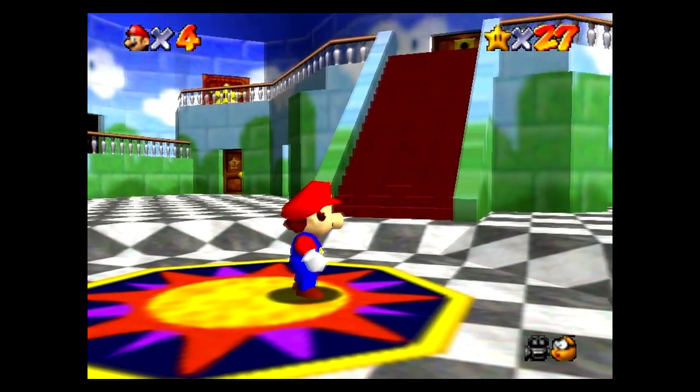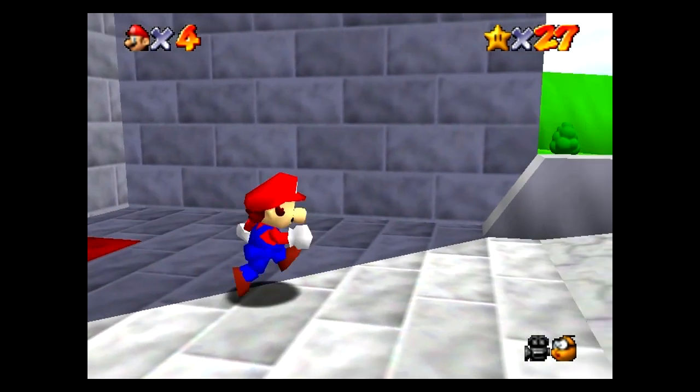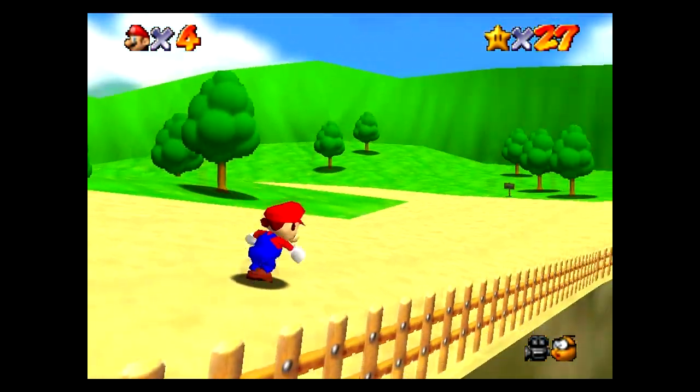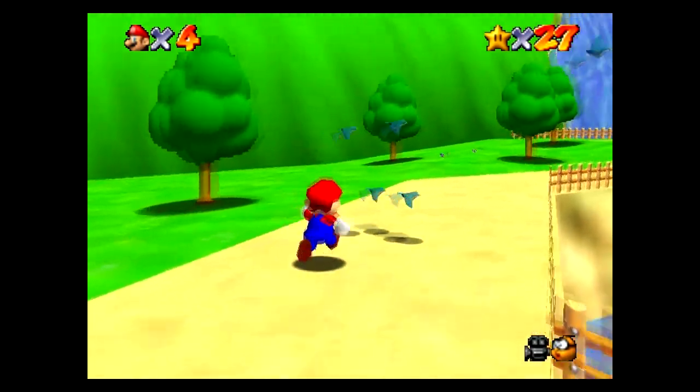I was asking about the green cap and a bunch of you guys were saying something about a hedge maze and the waterfall outside. So let's do a little exploring here and see if we can find it, because I'd like to finish off that water level before we use our key to go upstairs or downstairs.